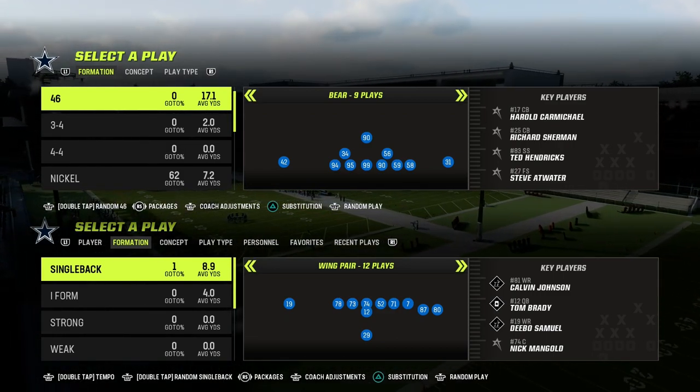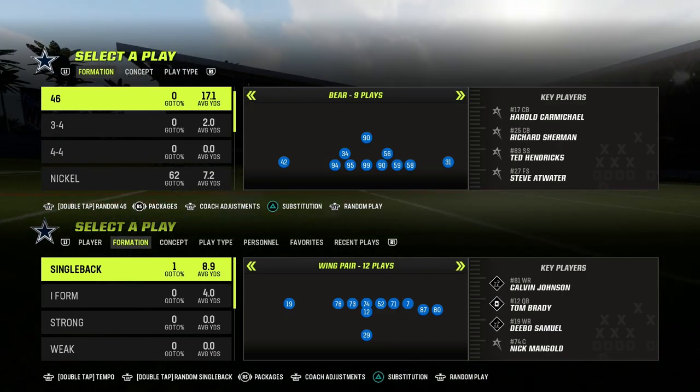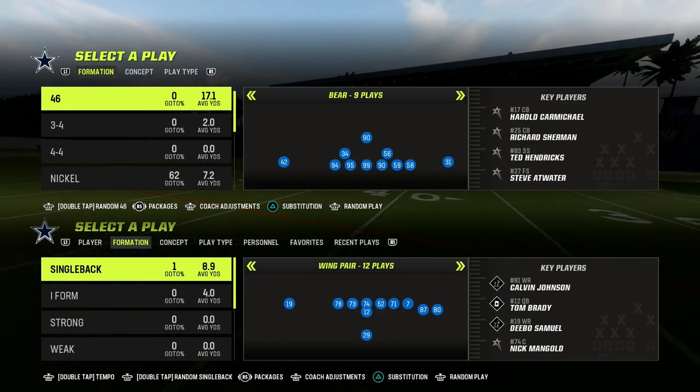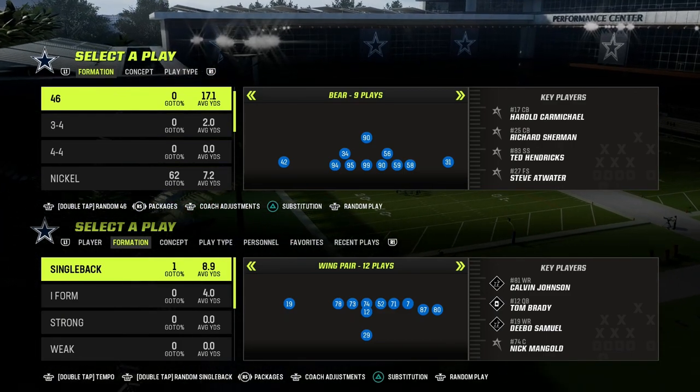In this video, I'm going to show you how to run some of the spread air raid concepts out of the U-Trips formation. We're going to be taking a look at the play Y-Cross out of the air raid. I love this play. We're going to show you how to do it out of U-Trips, which I believe is one of the best ways to run a spaced out spread style passing attack.